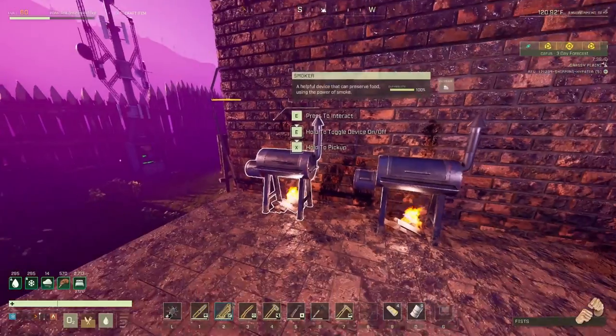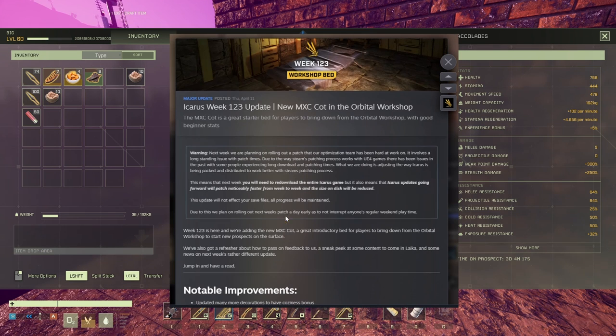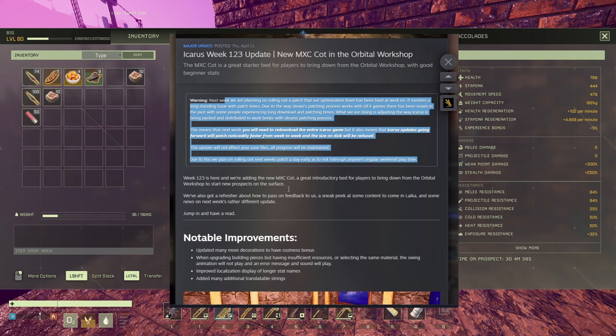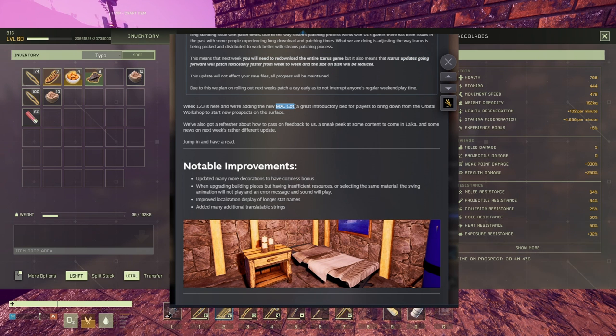So MXC Cut - that's what they brought in. They're saying that next week you'll have to download your full game again because they optimized the update on Steam, so now it will take a lot less time to update after that batch is done. Next week Thursday we'll have to re-download the whole game, but it's fine. In this week they added a new bed - the MXC Cut introductory bed for players to bring down from the orbital workshop to start their new prospects on the surface. That's amazing.